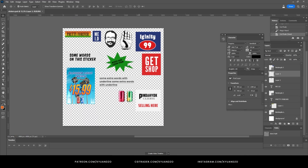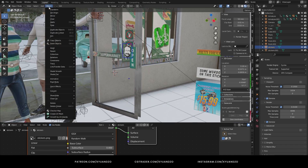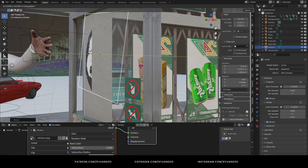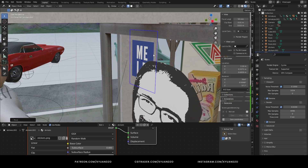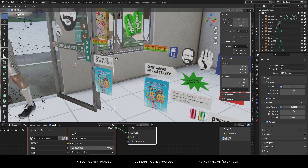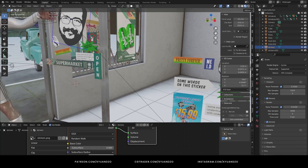All stickers are ready. Now I need to save them as PNG and import to Blender. I'm just going to place them onto the glass. You can use a single texture for a couple of surfaces like this one.